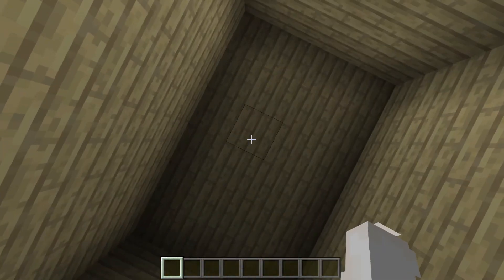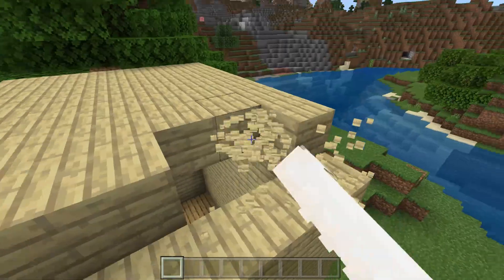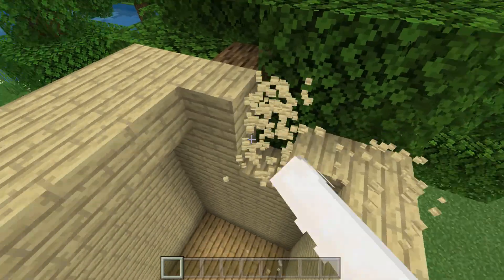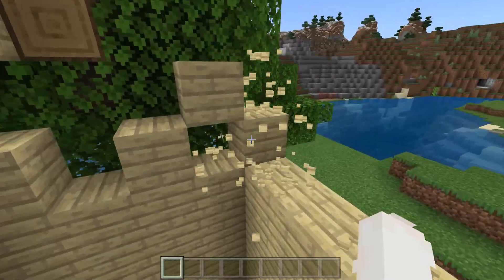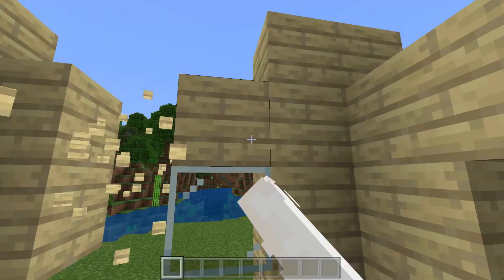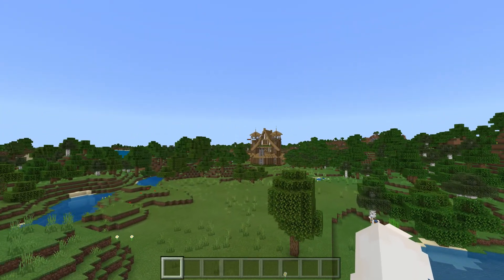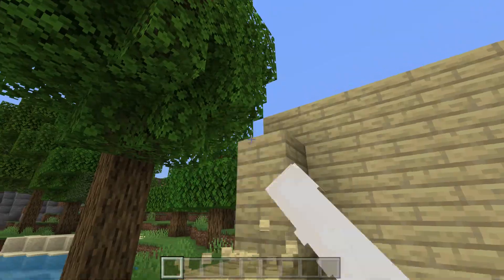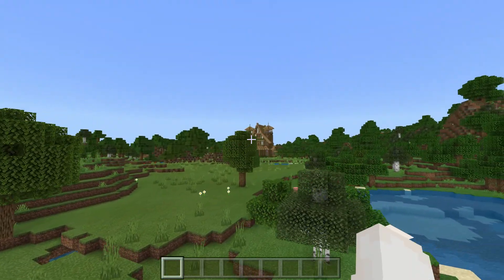It looks like someone must have planted a tree and tried to break it. Someone did join the server — I don't know who they are but they've built quite a good box. Let's break this and redo it. This is where I was thinking of building some houses. It's going to be a bit like a village, so my house needs to blend in with all the other houses — I can't add in a modern house, otherwise it just doesn't look any good.